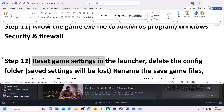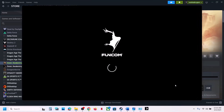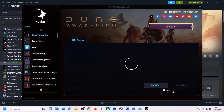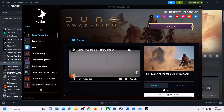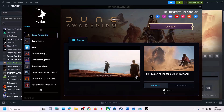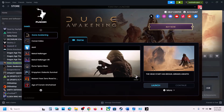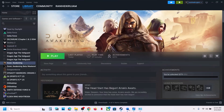Still not working: reset game settings in the launcher. Launch the game, and when the launcher opens click More Options. You'll see 'Reset Game Settings' — this will reset all saved settings. If you agree, click Reset Game Settings. Once done, launch the game and check.